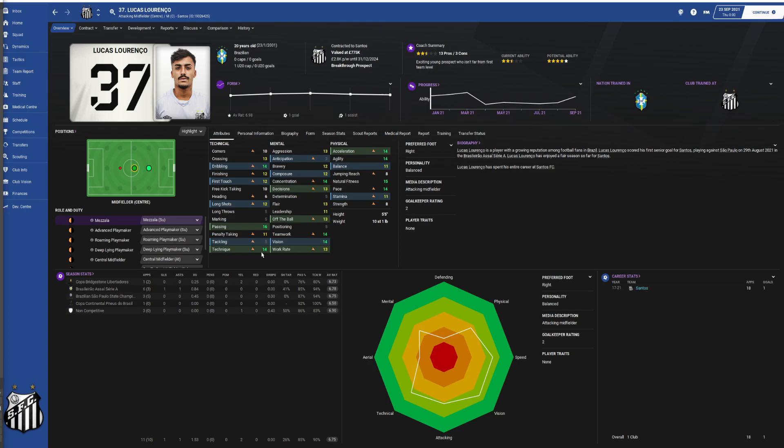He's got extraordinary dribbling skills at 14, which he can utilize in tight spaces. He's got good peripheral vision at 14 as well. He's pretty elegant in terms of his movements off the ball, with a 13 attribute rating, and he plays with his head held high. He knows how to distribute the game well, which is reflected in his passing score of 16.